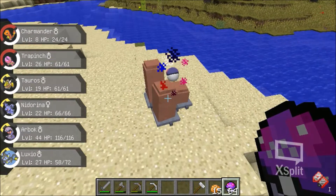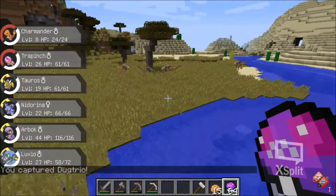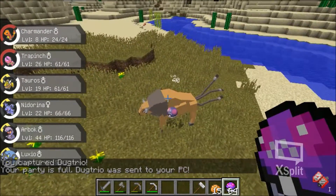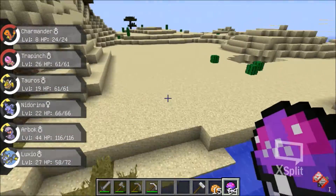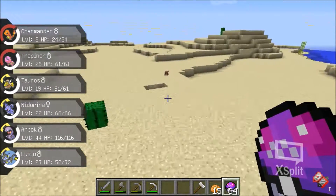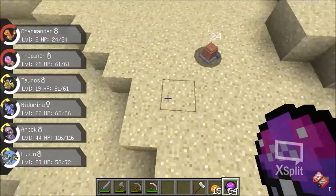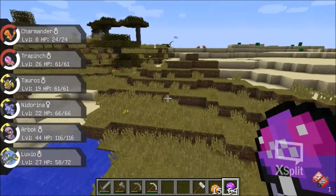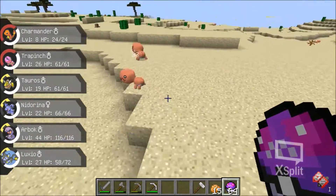There we go. The Master Ball is an instant catch — that's why I decided to use these. A little pyramid thing. I'm looking for Pokemon right now. I'm very new to Pokemon — I just actually started playing it because I thought it looked cool and it was a lot of fun. Just catching, just running around, having fun. That looks like a dinosaur — I want to catch you!